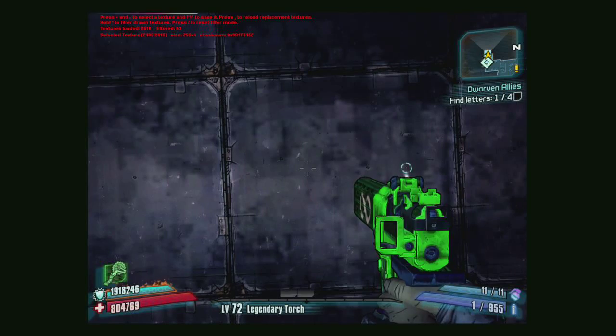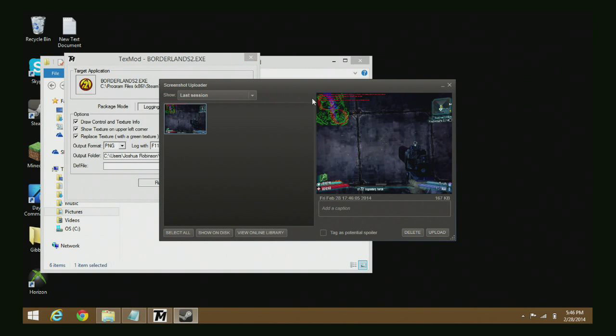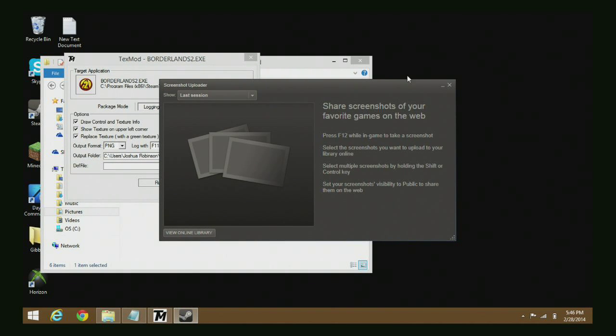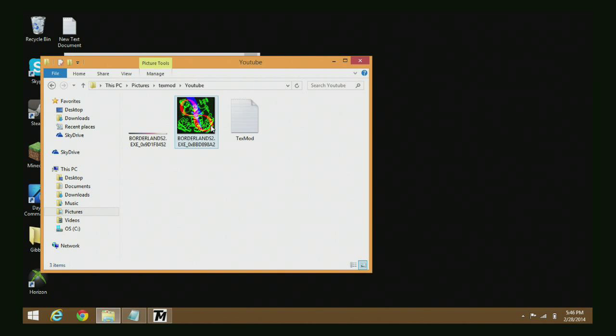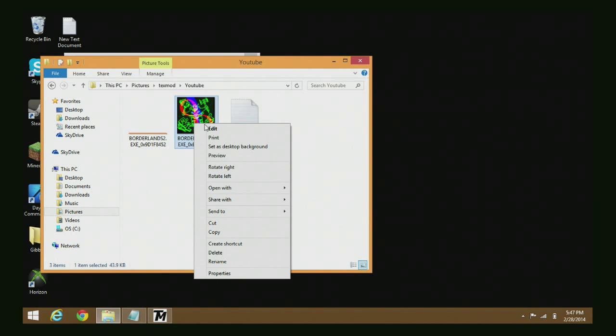I actually took a screenshot and we're going to exit out of here since we have our textures. As you can see I took F12 of that but I still have it because I pressed F11 earlier. We're going to go into the youtube file and start editing. I edit this with Paint. We're going to zoom in here - with Paint you can go to the square selection tool, make sure everything's on orange. Orange actually looks the best; if you try anything else it looks really bad. Click fill, hit solid color, and there it is.